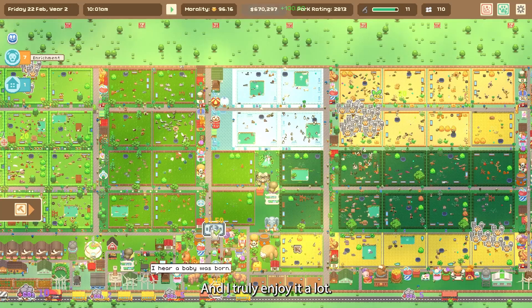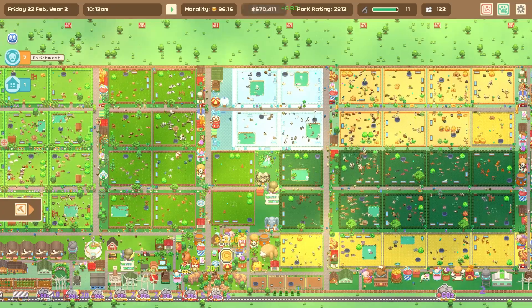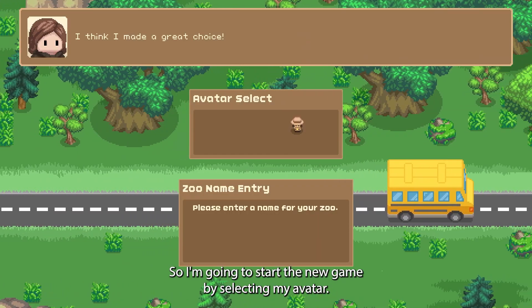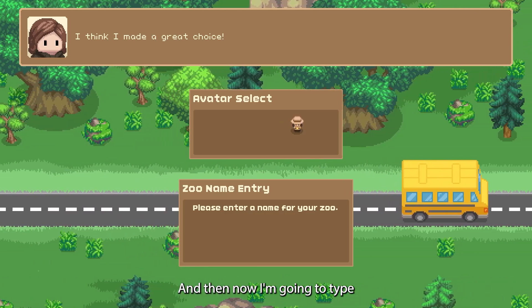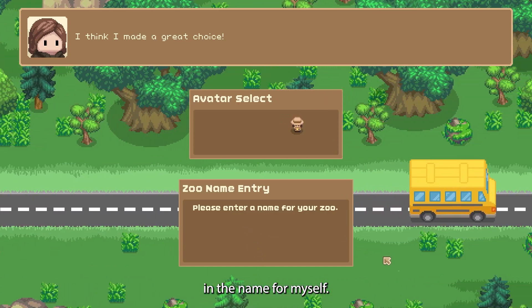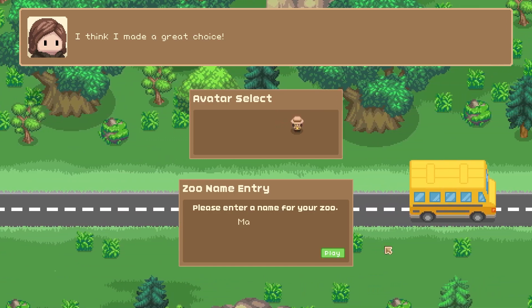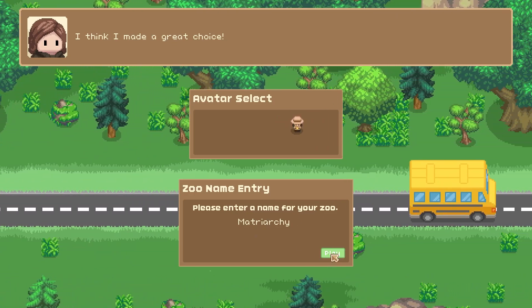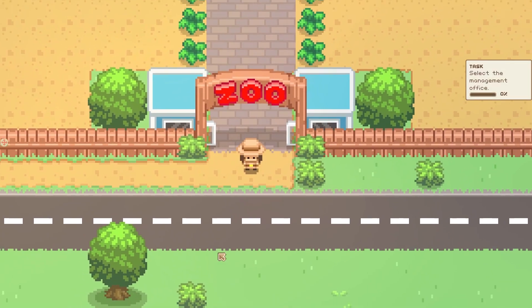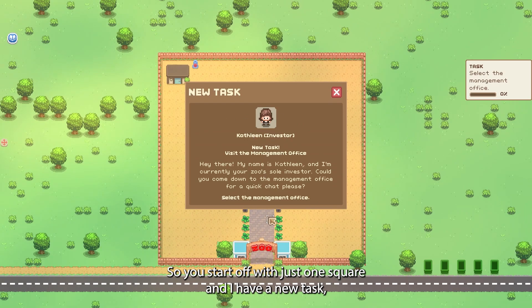I truly enjoy it a lot. Alright, so I'm going to start the new game — I selected my avatar and now I'm going to type in the name for my zoo. I guess it's only fitting to name it. So you start off with just one square and I have a new task: I need to meet with Kathleen, she's an investor.